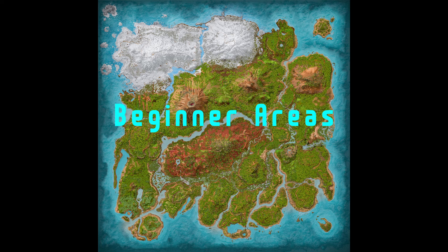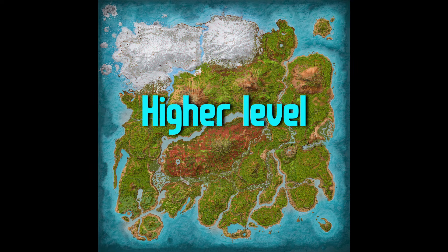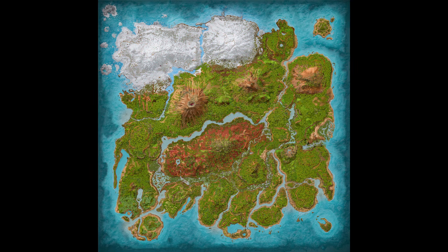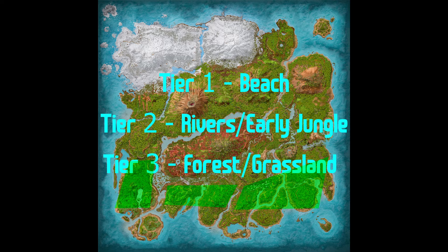The starter areas on Jurassic Awakening are the only places that you can spawn in. They are the three southern beach spawns on the island. As you progress through different parts of the island, the creatures become stronger, higher level, and more aggressive. The progression goes Tier 1 Beach, Tier 2 Rivers slash Early Jungle, and Tier 3 Forest slash Grassland.